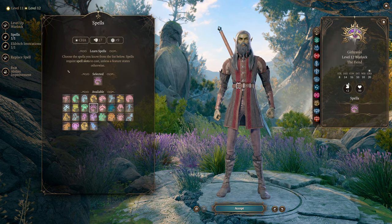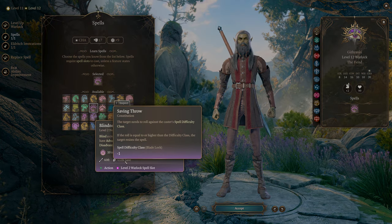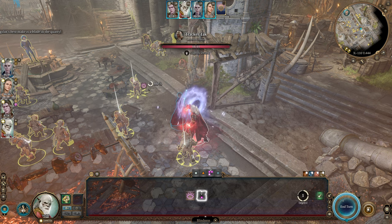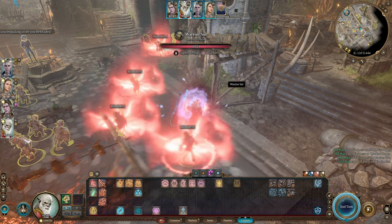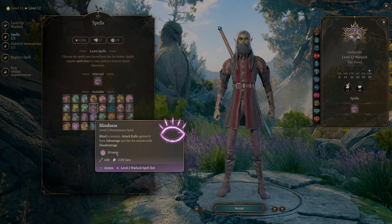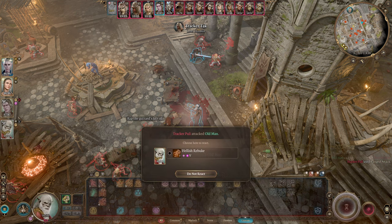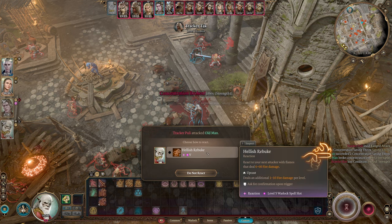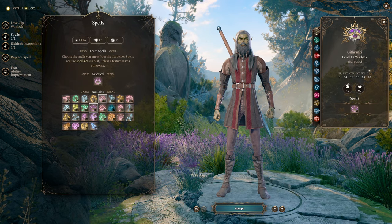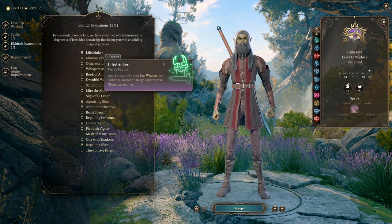For the final spell slot, choose whatever you want — you already have everything you need to make this build work. Blindness is a nice option since it's a Constitution save, doesn't require concentration, and at high level you can cast it on multiple targets. If you blind multiple enemies, you can then freely drop Hunger of Hadar or Wall of Fire around them since you don't need to maintain Blindness. Note that Hunger of Hadar also blinds targets inside it. The main important thing at level 12 is getting Charisma to 20 and picking up Life Drinker.